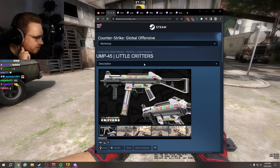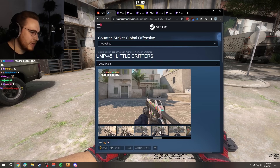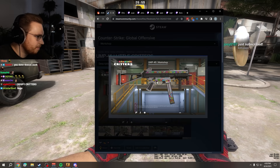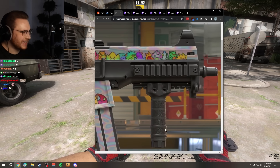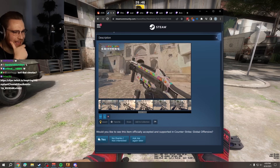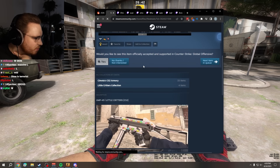UMP Little Critters. What are critters? I think it's pearlescent. It looks a little bit like case hardened. It's cute, I guess, but I don't know. Maybe as a purple, maybe. I'll give it a yes. Oh, it's the motor skin as well. Yeah, I'll give it a yes, bro.